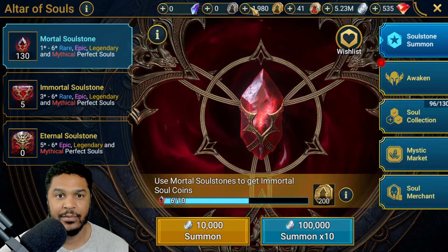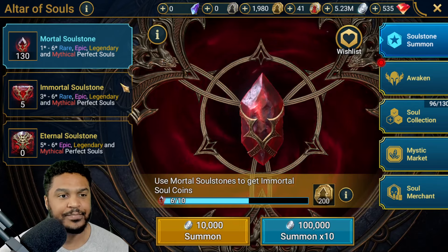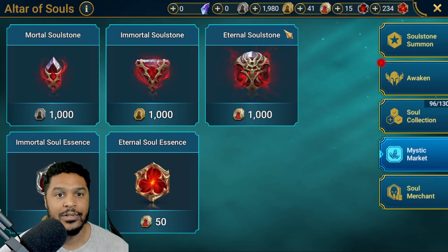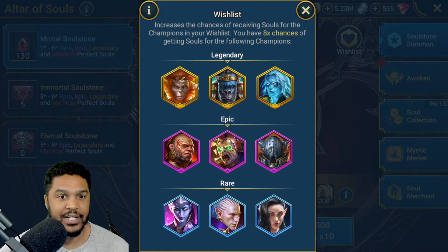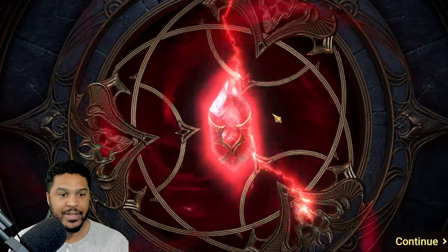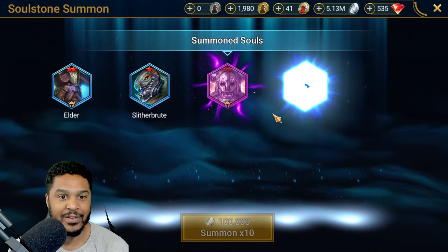I'm going to save up my Soul Coins going forward — Immortal Soul Coins — so I can determine: do I want to use those on Essence, or do I want to transfer those and create Immortal Soul Stones? Here's my wish list: I've got Sun Wukong, Samson, Rhodos, and some Epics and Rares. Hopefully we can get a new Legendary on the account. Trumbor — got an Epic. Trumbor is actually a decent Epic for that faction. Wooji — Legendary. Leorius, which I don't have on the account.